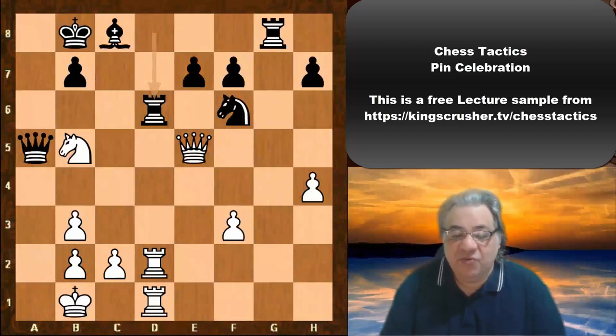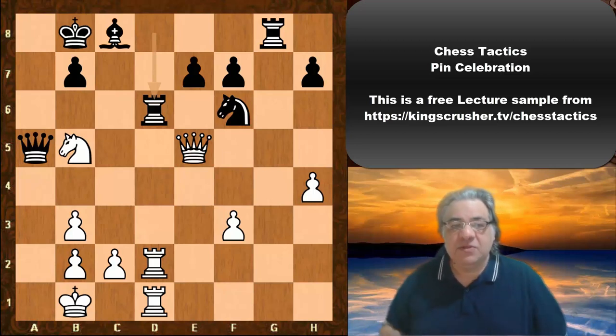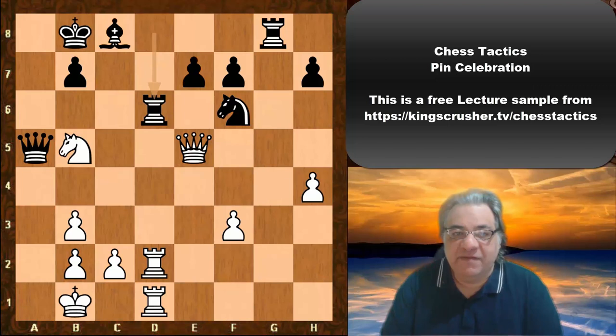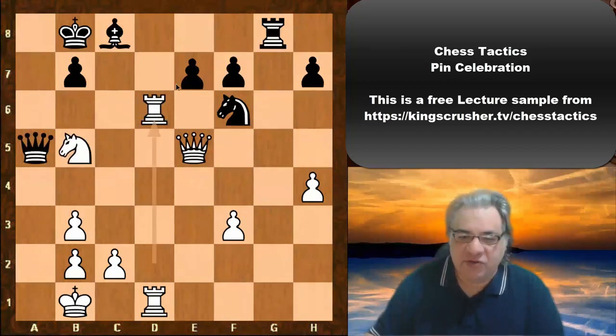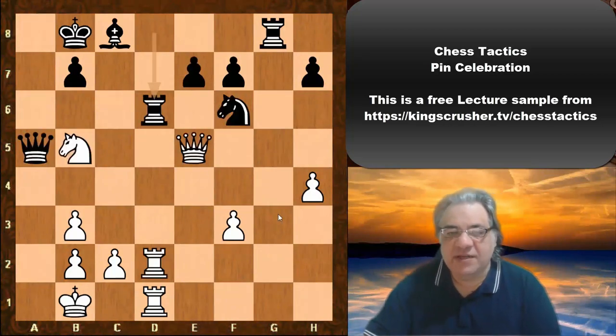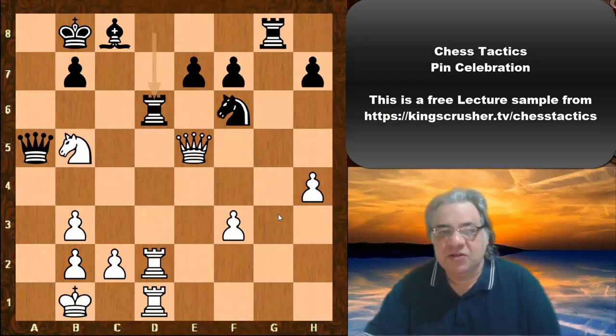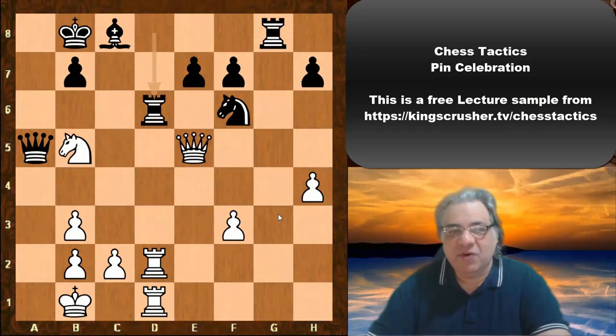In this lecture we examine what can happen when you have a pin. Sometimes you just want to celebrate that pin instead of immediately trying to take advantage of it. In this example, if you try and take advantage of this pin it's not very nice — Knight takes, there's Queen takes e5 or Rook takes. If we try and win this Knight then Queen takes b5. So you could end up losing if you try and exploit the pin immediately. Quite often it's a good idea in your combinations and tactical chess generally to celebrate the pin.